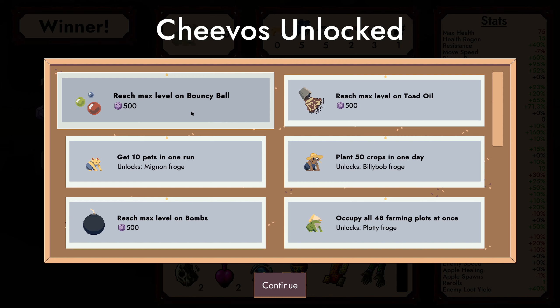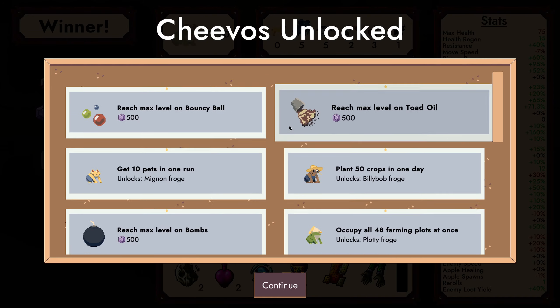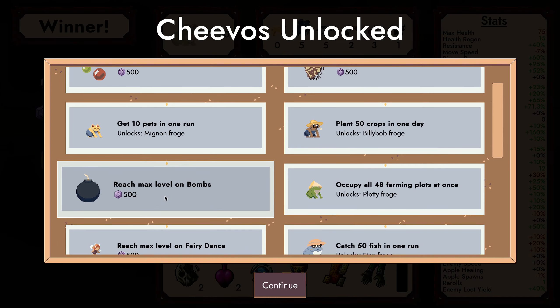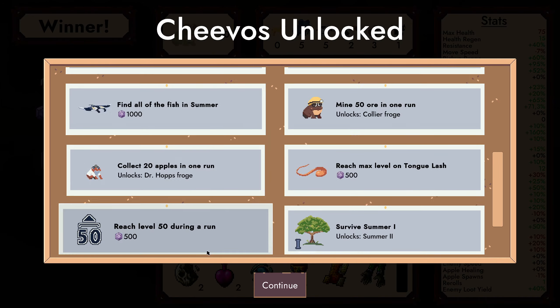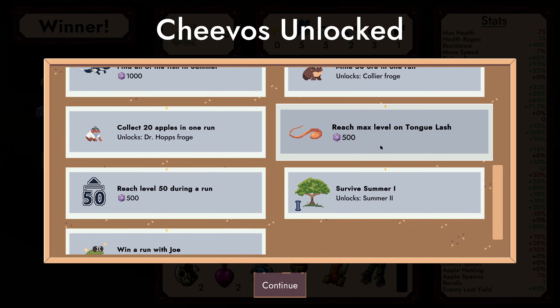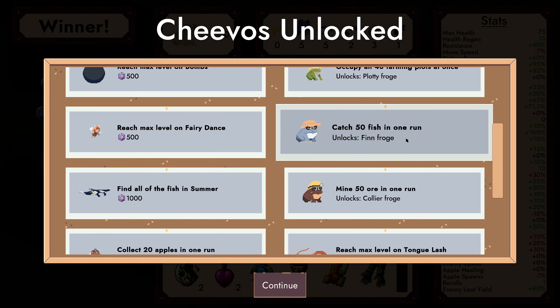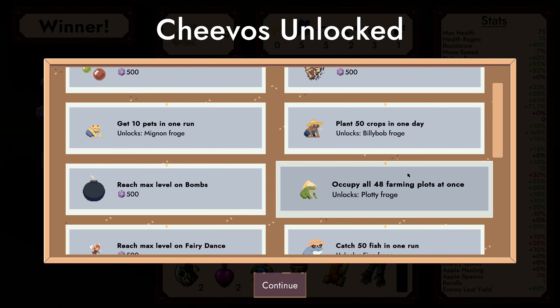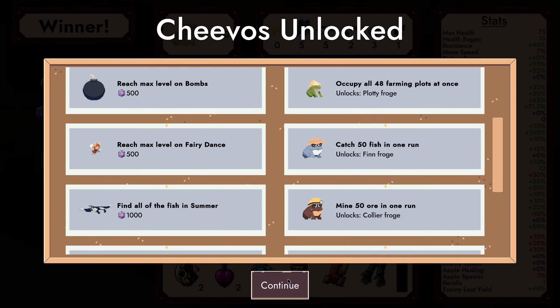And we win — I think she was unlocked. Max level on bouncy ball, so we get 500 points. We got 10 pets in the summer/bond run so we unlock Magnum. Max level on bombs is 500 coins. That's a lot of coins. Summer 2 unlocked. 950 ores to unlock Collier. 50 fish in the run to unlock Fin. At 48 farming plots we got Platy. 50 crops in a day we got Billy Bob, and mostly just coins.